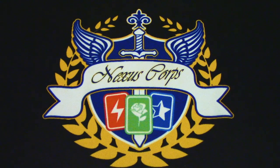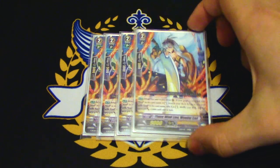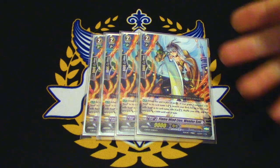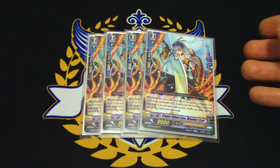We are running 4 copies of Wonder Ezel — Flame Wind Lion Wonder Ezel. His skill is when this is placed on rear, if you have a grade 3 Vanguard with Ezel in its name standing, search your deck for another Ezel, ride it, and it gets 5k. So you call Wonder Ezel, ride Blonde Ezel, get another gift. If you have another Wonder Ezel in hand, do it again and get another gift. Getting multiple Excel gifts in one turn and flooding your board, beating down your opponent with those extra 10k rearguards.